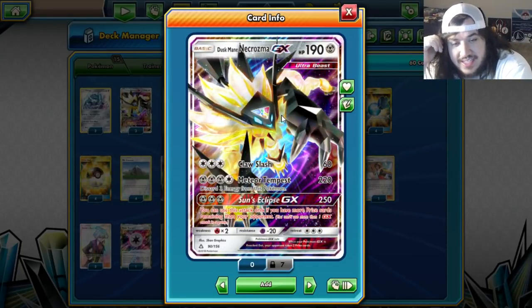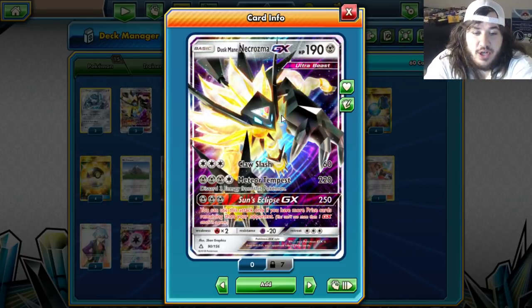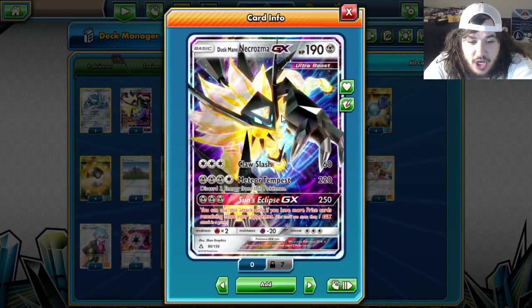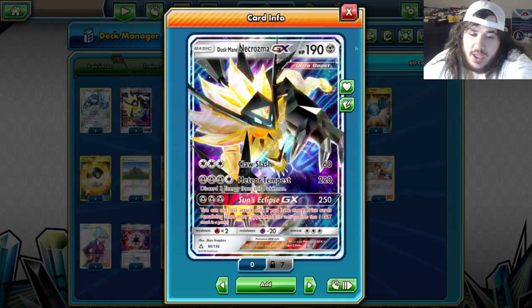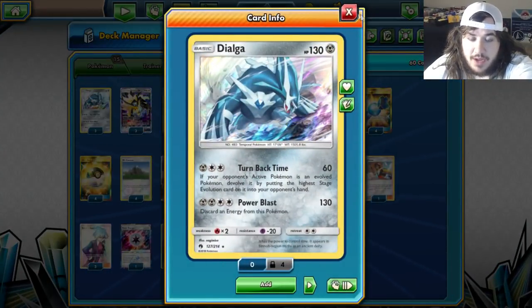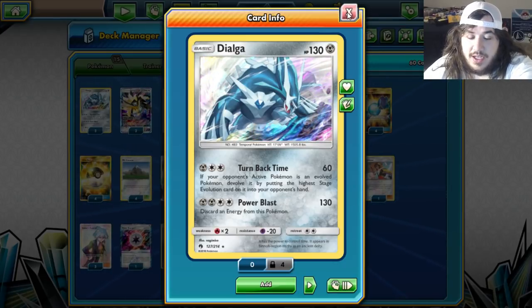Turn Back Time is really good against Zoroark decks or anything that evolves with Rare Candy, because usually when you use it they have 60 HP or less and you one-shot them. The deck also plays Duskmane Necrozma GX — Claw Slash for 60, Meteor Tempest for 220 discarding three Metal Pokemon, and Sun Eclipse GX for 250 damage if you have more prize cards than your opponent.